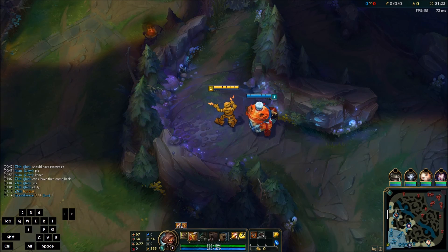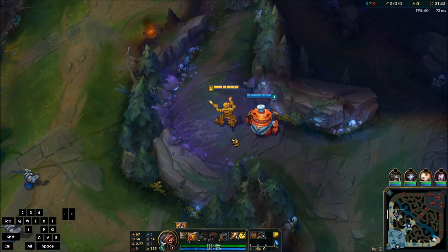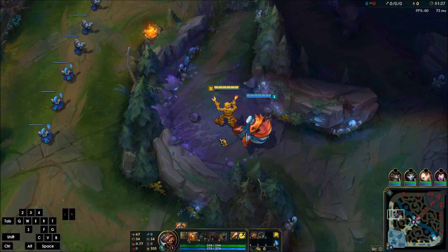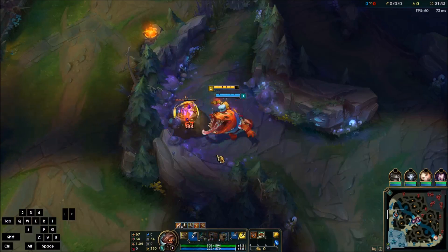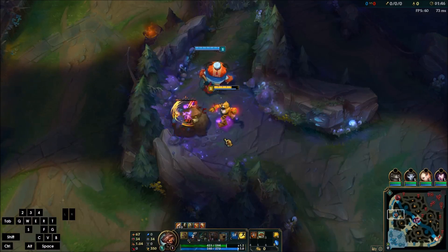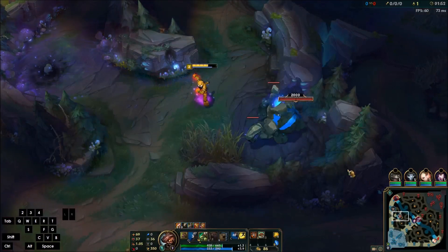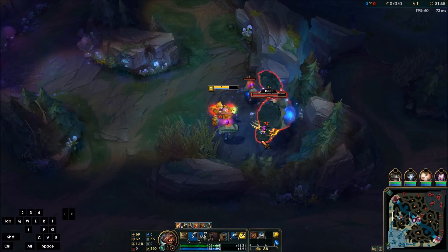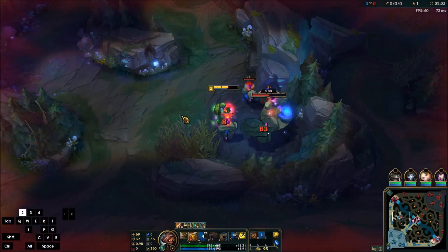I'm going to start at Gromp, as always, regardless of which team I'm on. I'm going to smite Gromp right when it spawns to get that poison buff running for the fastest possible clear. My Q is already activated, so the first attack will trigger the Q burn. Then after exactly two attacks I will trigger Q again. You don't want to do it any sooner or any later than two attacks — you're either going to be wasting your burn if you put them too close together, or missing out on the attack speed you only get after activating Q. Exactly two attacks is the key number.